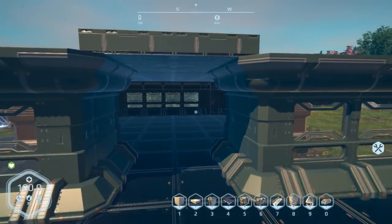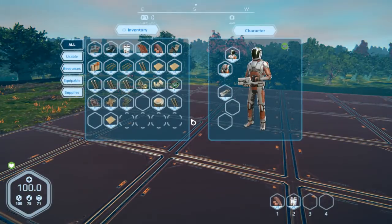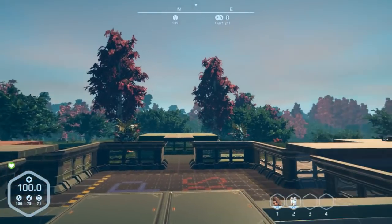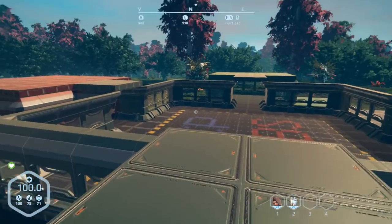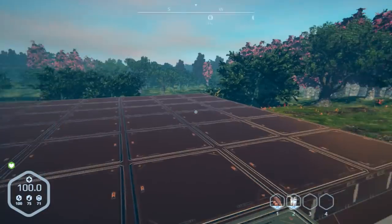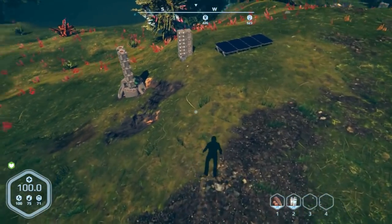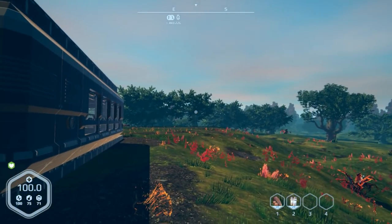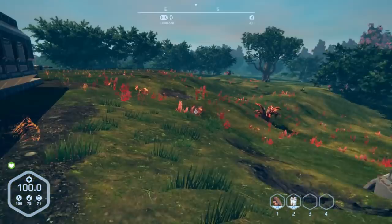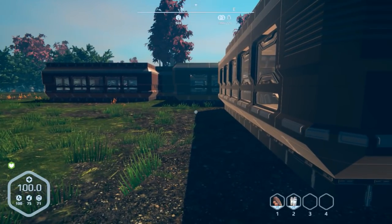Today we're going to start getting everything set up. I've been extremely busy crafting — my inventory is full of high-tier items. I've been down at the mine to the south getting a whole bunch of stuff. It was a bit of a grind but I did get some things. I had to move the miners a few times, and there is a uranium node over there somewhere I need to find.